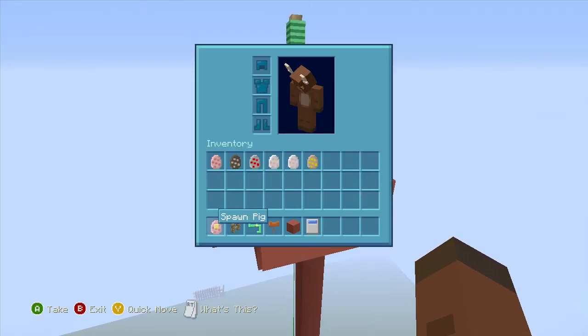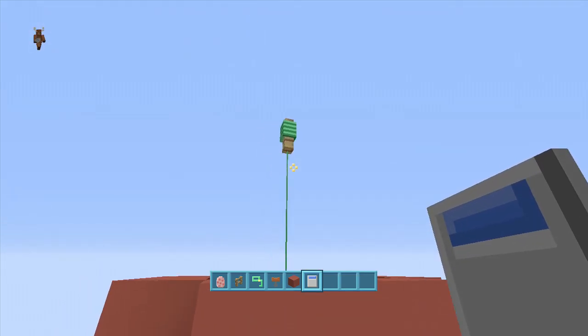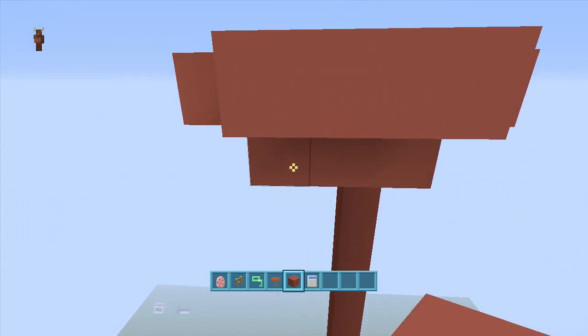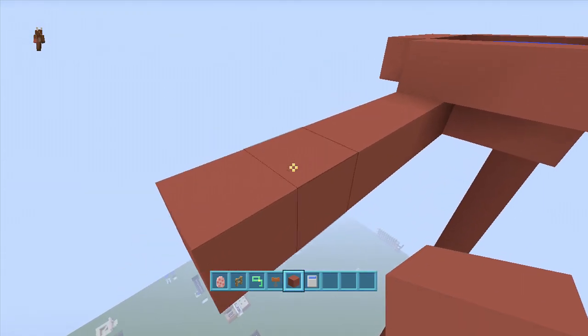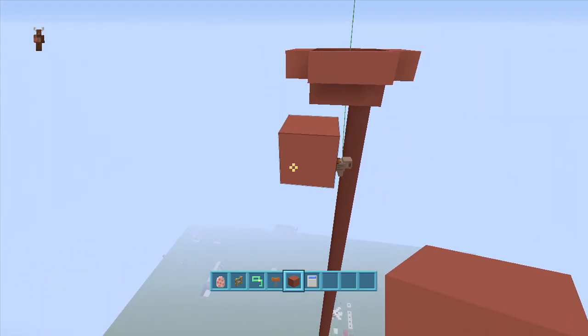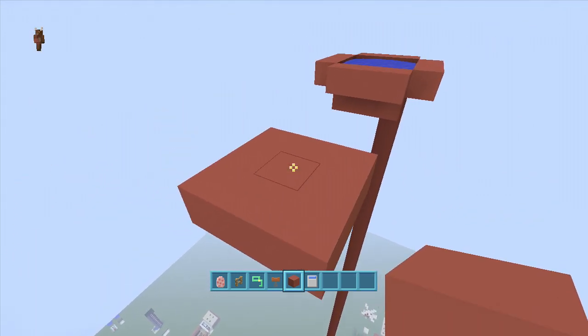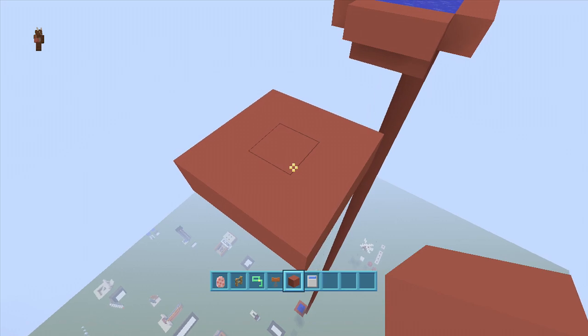This build is very easy to make. All you're going to need is a pig, a fence post, a lead, a saddle, some blocks, and water. First, set up your fence posts and pad. Start by making a three-by-three area: one, two, three — one, two, three — and one, two, three like that.